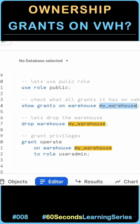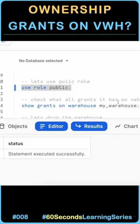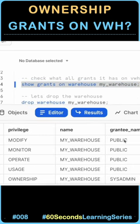So I have a warehouse called my warehouse and let's first change our role to public role. It is done. Now I would like to see all the grants on the warehouse. I can see public role has modify, monitor, operate, and usage privileges, and system admin has ownership privileges.